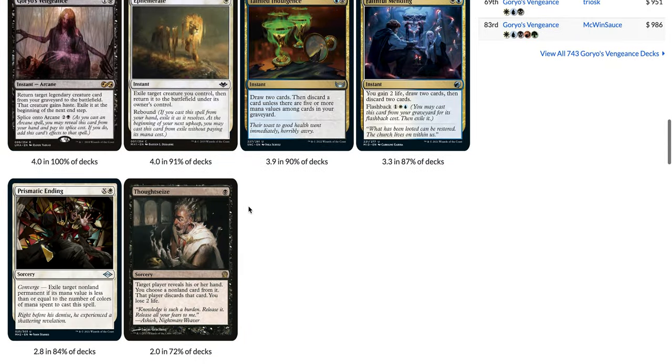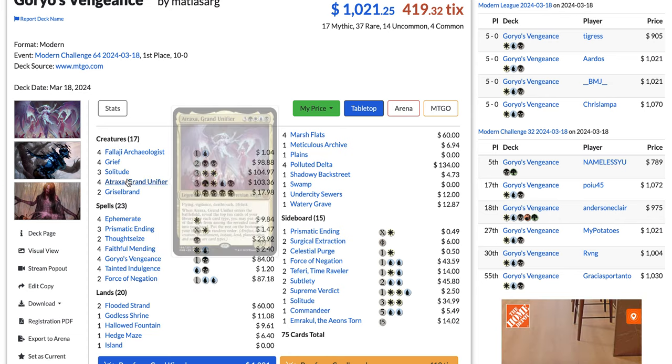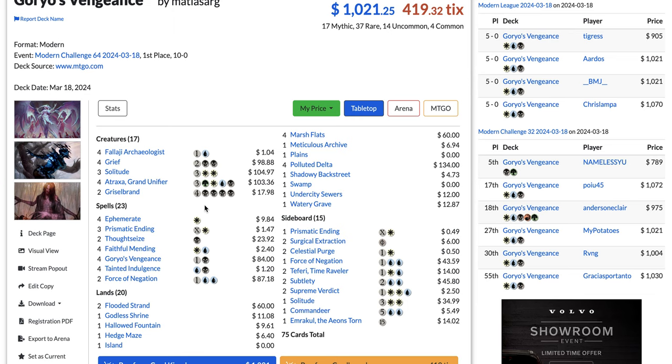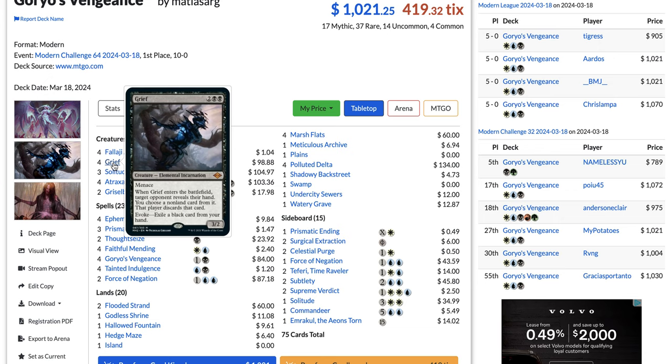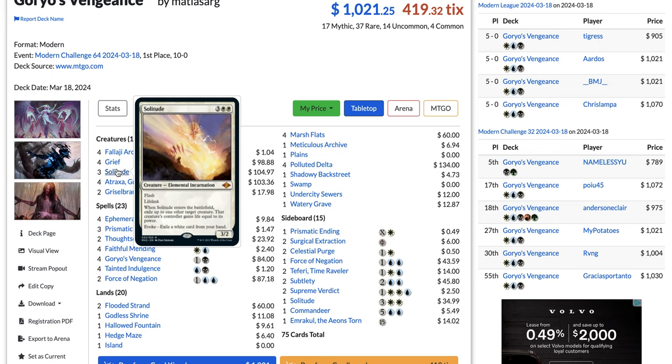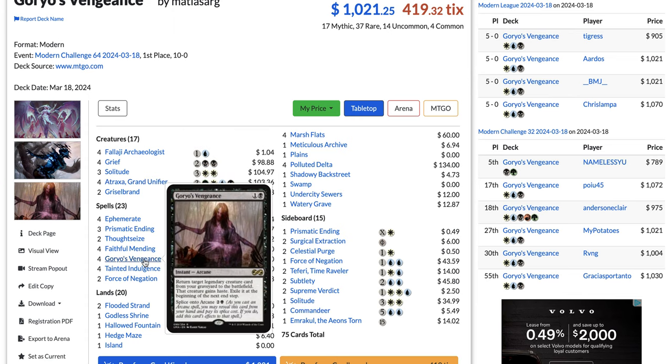The deck wants to use Stained Indulgence to put Griselbrand or Atraxa in the graveyard and then reanimate it with Goryo's Vengeance, but some lists also play Persist and Faithful Mending to discard the big threats. What's also really powerful about this deck is that it plays the Grief and Ephemerate package — like an Orzhov Scam deck. This combos well with Grief, but also with Solitude and Atraxa, because when you reanimate Atraxa with Goryo's Vengeance and attack, Goryo's Vengeance requires you to exile the creature at the next end step — but if you Ephemerate your Atraxa, you get another ETB effect and you don't need to exile it.